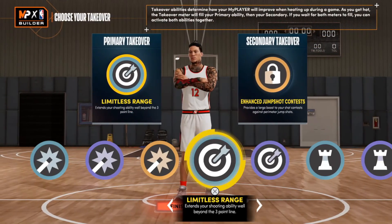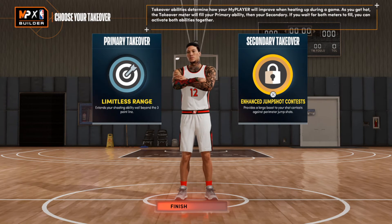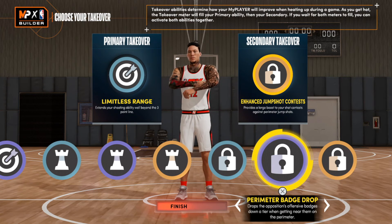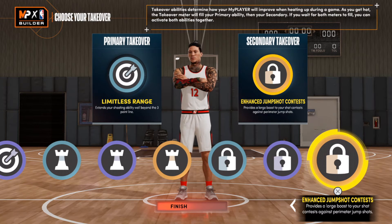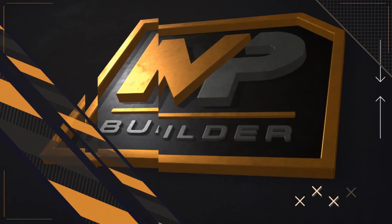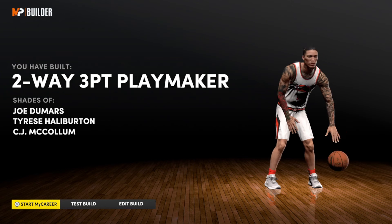Now I'm going to show you the takeovers I would use. This is one of the builds where I'd use two different takeovers. I want Limitless Range as one because this build will be shooting those limitless threes. For the other one, I'm probably going with Enhance Jumpshot Contest — any of these are pretty solid, but that one would probably be the best for me. I run with a big who gets his takeover a lot, so when he does we get those double takes. The build comes out as a two-way, three-point playmaker — shades of Joe Dumars, Tyrese Halliburton, and CJ McCollum. CJ McCollum is honestly a pretty solid two-guard, and since my point guard is a lot like Dame, CJ McCollum is the perfect comparison.